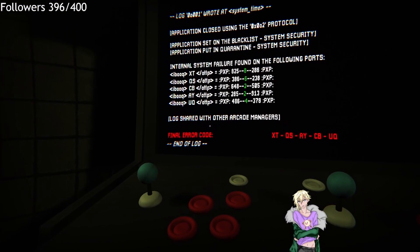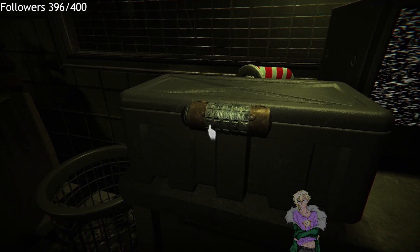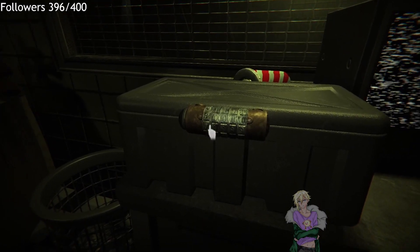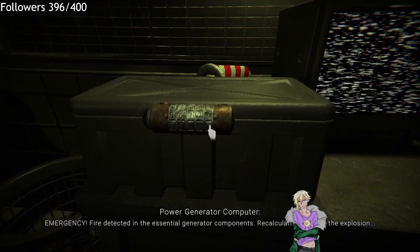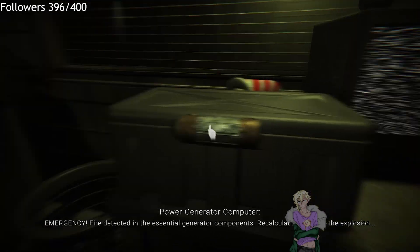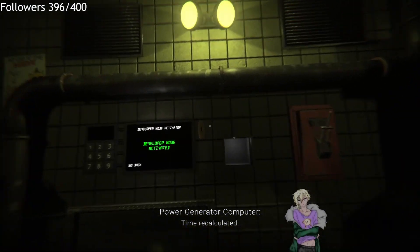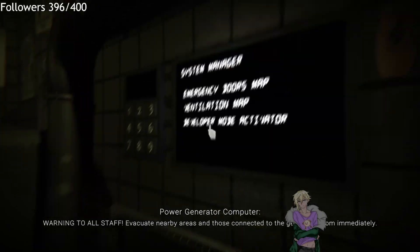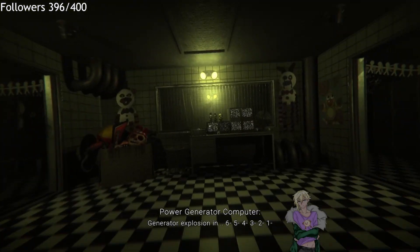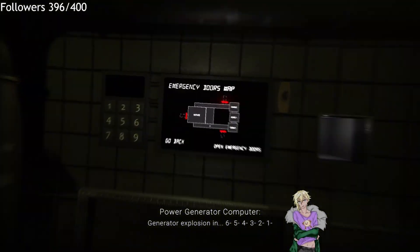Cool, they're both back on the main cam. Okay — eight, six, two, two, four. Let's do that. Eight, six, two, two, four. Emergency: fire detected in the generator's essential components. Recalculating time for the explosion. Warning to all staff — evacuate nearby areas connected to the generator room immediately. Generator explosion in six, five, four, three — oh what the fuck — two, one.